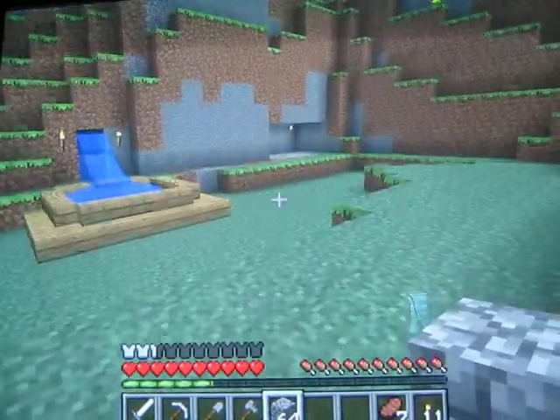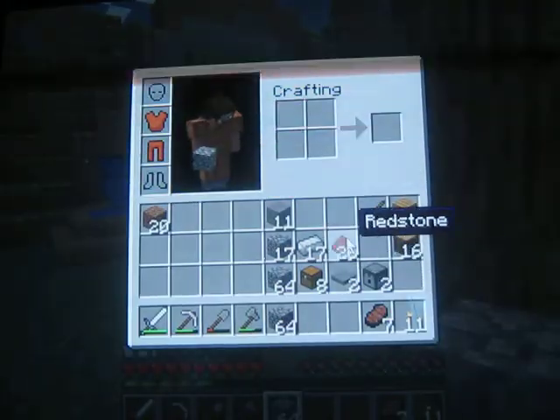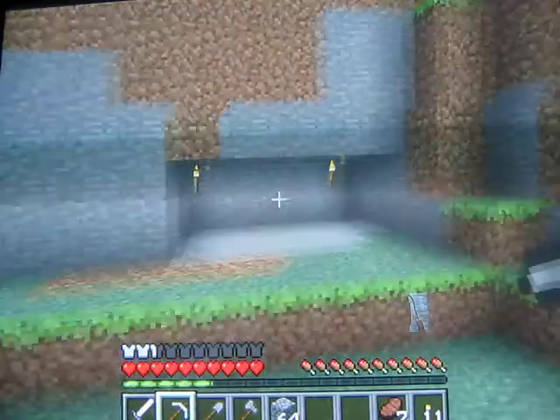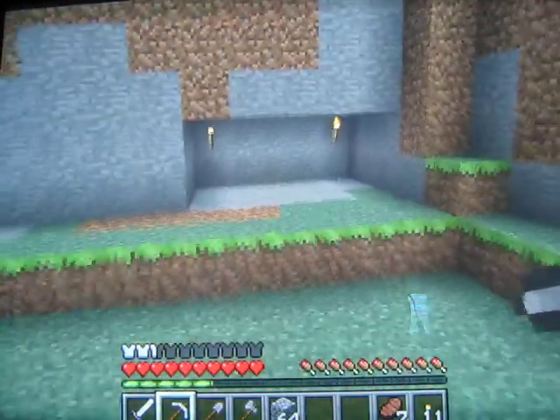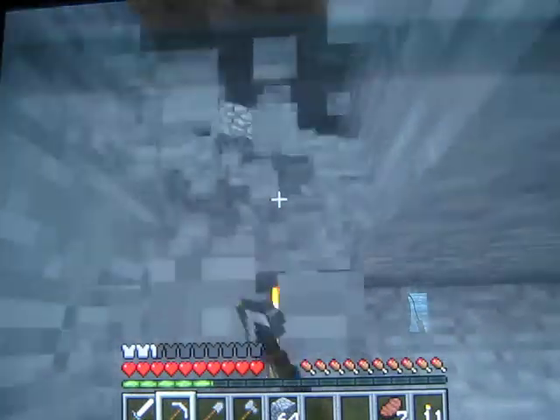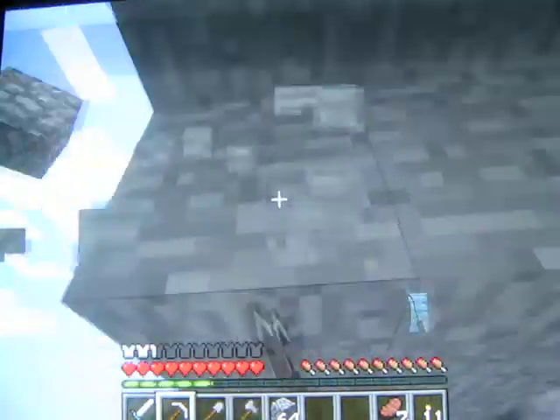Outside of the armory I'm going to be doing a little defense system with some pressure plates, some dispensers and some redstone as you can see. I've already carved out a little hole of where I'm going to put it, right about here. And the main part of it is pretty much going to be made out of cobblestone. So let's get started.